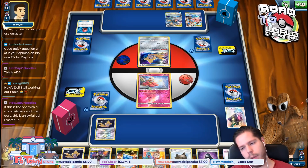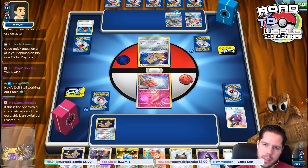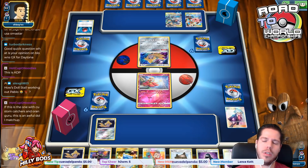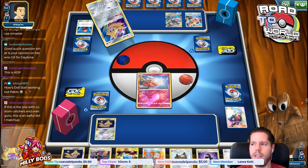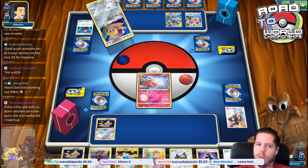ADP being super popular puts a big dent on the Blastoise deck. If they focus only on Keldeo, it should be a little problematic. You probably don't beat this matchup though, and Pikachu & Zekrom can be tricky.